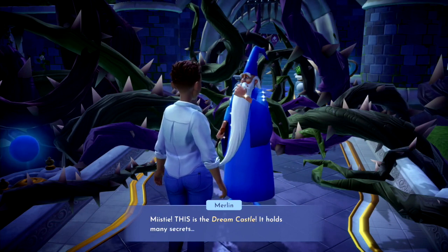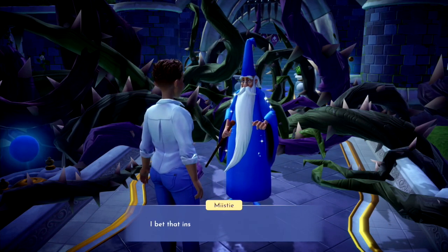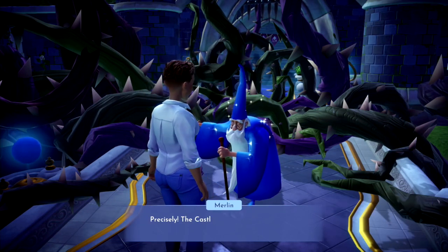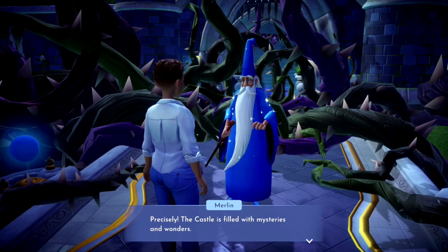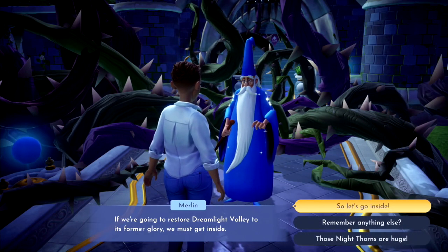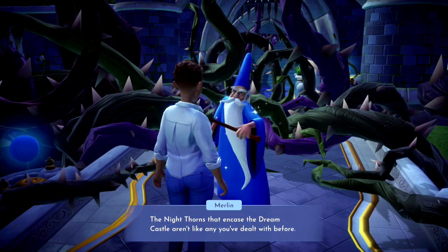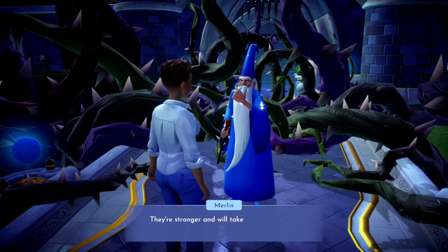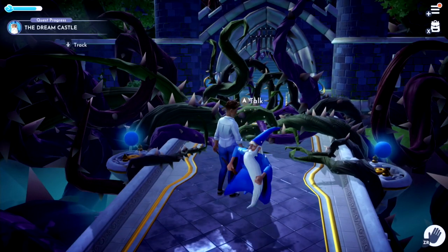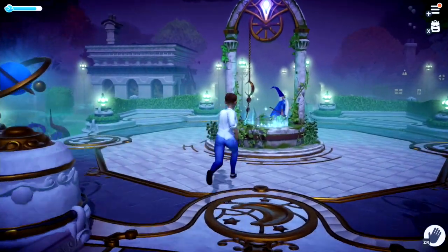This is the dream castle — it holds many secrets. I can't seem to remember what's inside. I bet inside the castle we'll find the key to saving the valley. Precisely. The castle is filled with mysteries and wonders. If we're going to restore Dreamlight Valley to its former glory, we must get inside. Those nightthorns are huge. The nightthorns that encased the dream castle aren't like any you've dealt with before — they're stronger and will take more of your magic to defeat. Follow me, there's still much to show you. So I'll follow Merlin.